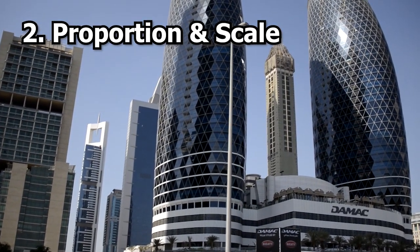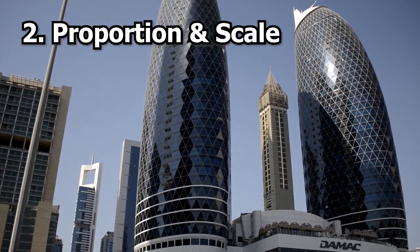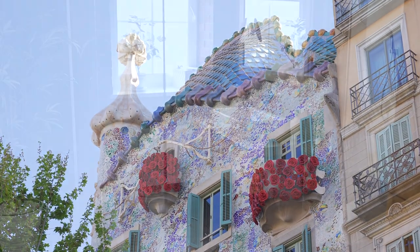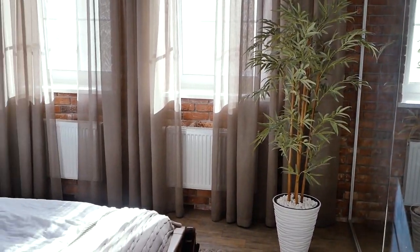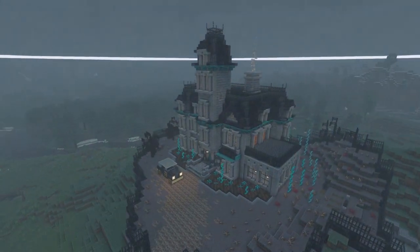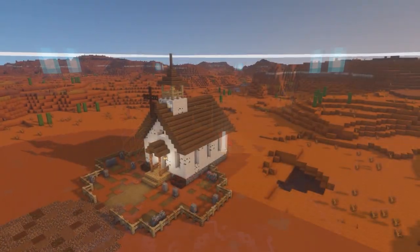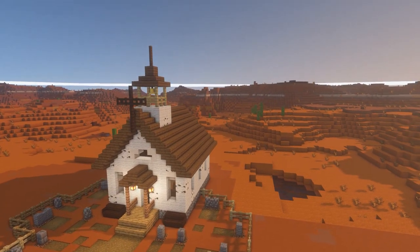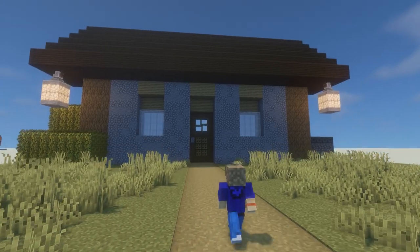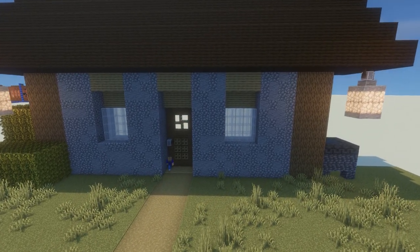Proportion and scale refer to the relationship between the different elements of the building and the building itself. Proper proportion and scale can create a sense of balance and harmony in the structure, making it aesthetically pleasing and functional. In Minecraft, you can use this principle to design buildings that look good and feel right, with rooms that are the correct size for their intended purpose and with windows, doors and other features that are in proportion to the overall size of the building and to the player themselves. Scaling up builds can make adding details easier, but it'll make Steve look very out of proportion.